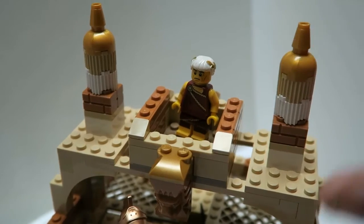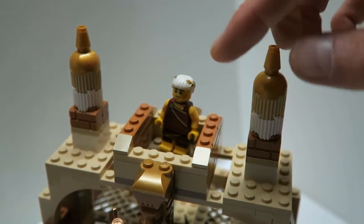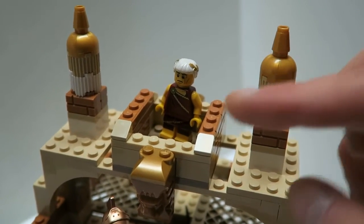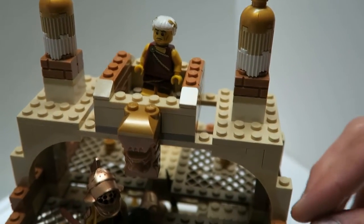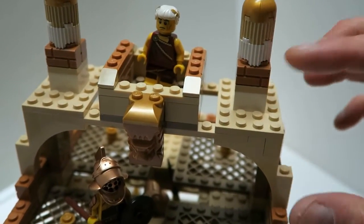So the only mistake I actually made is I didn't include a canopy here, because if it rains he's gonna get wet. Second mistake: I don't know how in the world he actually got here — there's no way to know how he actually climbed. He probably did it monkey-style or some other way. I don't know how he got to this third floor.